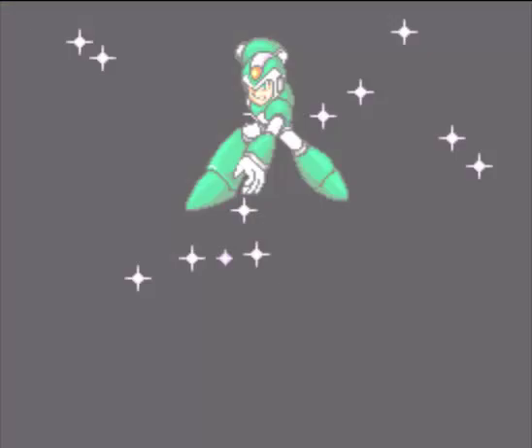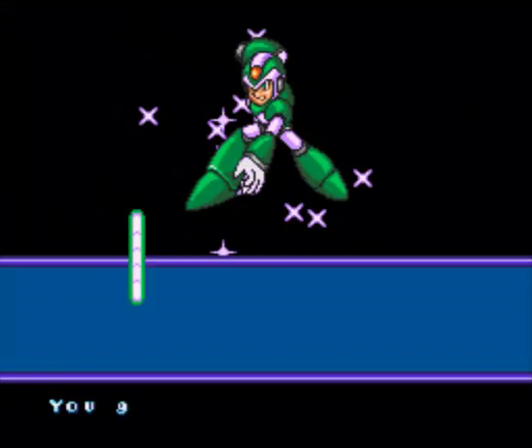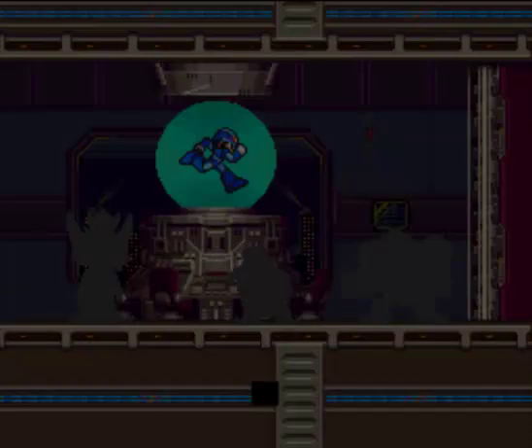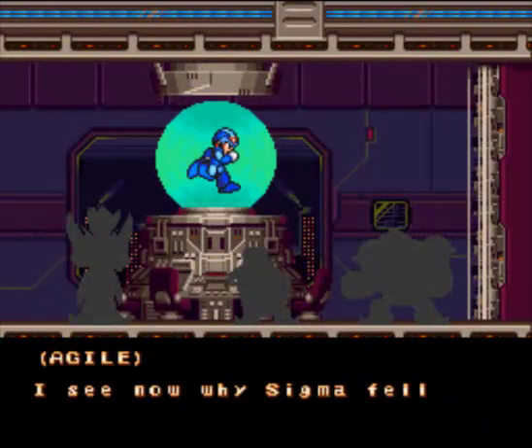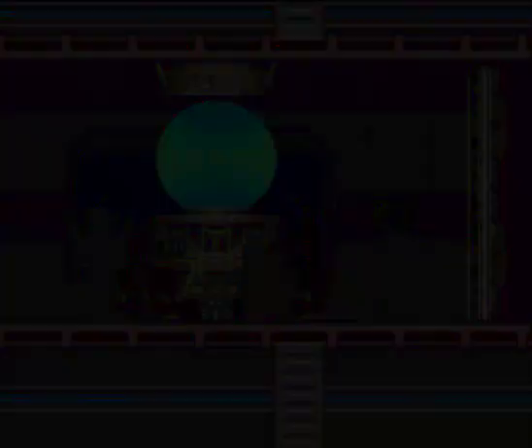So now we've beaten Wheel Gator and we got the Spin Wheel. It's kind of like the Wheel Cutter or whatever it's called in Mega Man 10, but this one kind of came first. It shoots a wheel that follows the ground and cuts things. I see now why Sigma fell at the hands of Mega Man X — he is quite formidable. I'm not sure our Mavericks can hold him long enough; we may have to intervene.